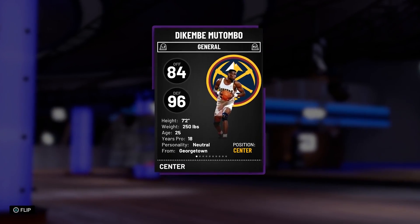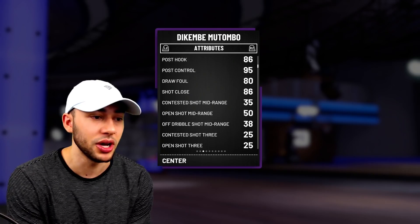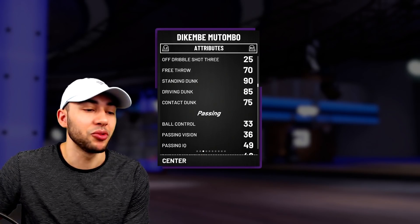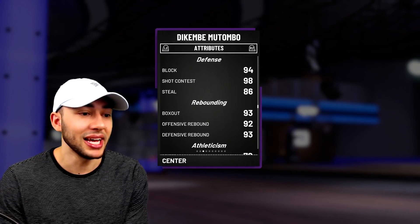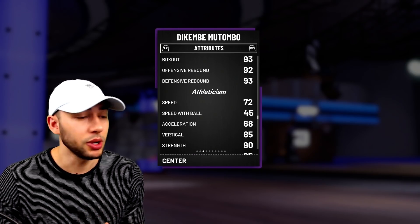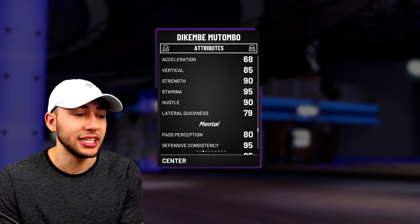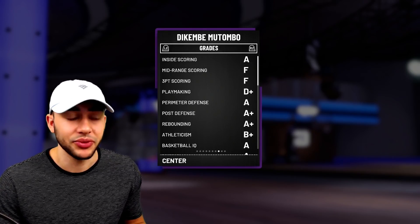Standing at 7-2, he's got an 84 offense with a 96 defensive overall. He's got a 90 driving layup, 86 post hook, 95 post control. Scrolling down, he cannot shoot - only a 50 mid-range - but he has a 90 standing dunk and an 85 driving dunk with a 75 contact dunk. He also has a 94 block, 94 shot contest, and an 86 steal. His rebounding is a 90, 72 speed which isn't bad for his size, 90 strength, and 79 lateral quickness.